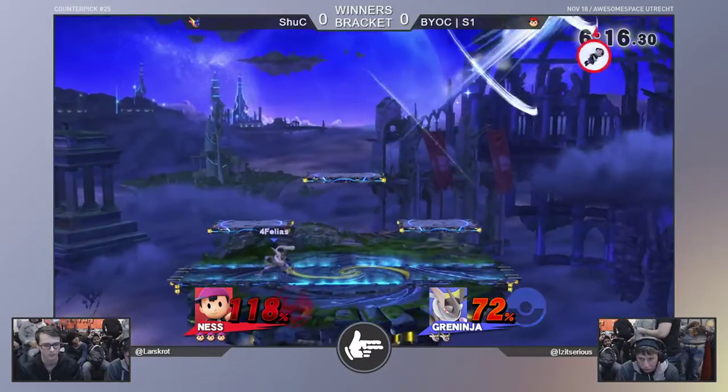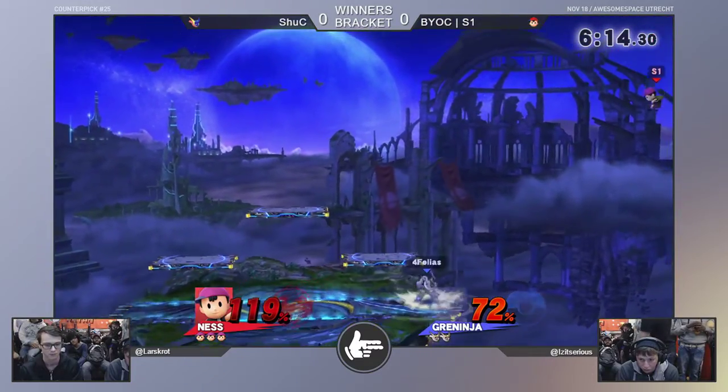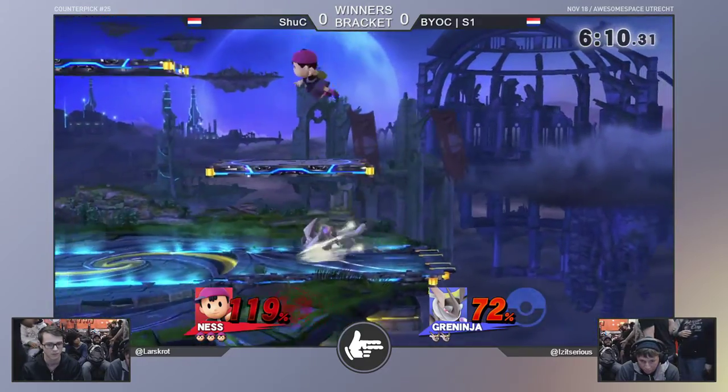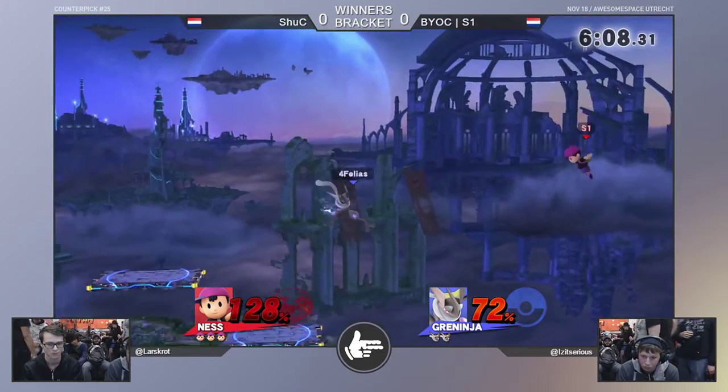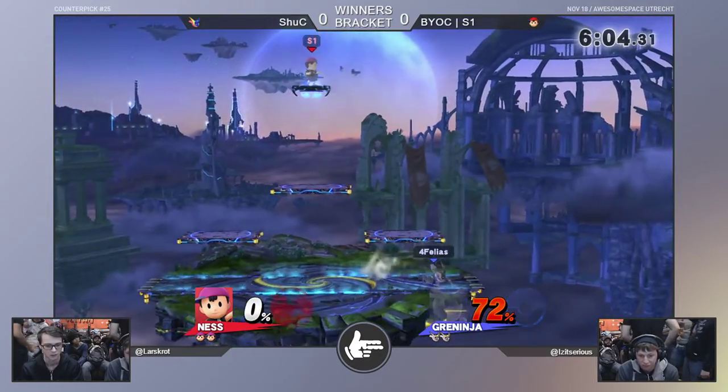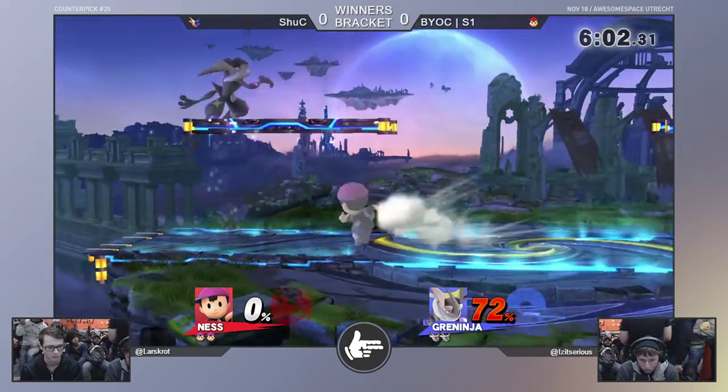That skill — because most of the time I think he's in the air for a long time, but still manages without having to rely on the speed. Yeah, that double jump trajectory is really nice for Ness. Just like that, that air dodge for S1 is not working out.